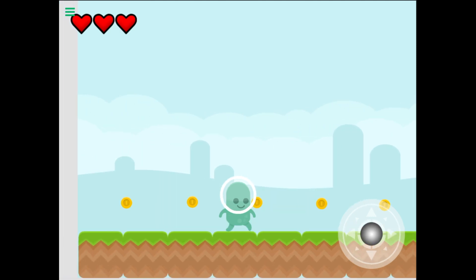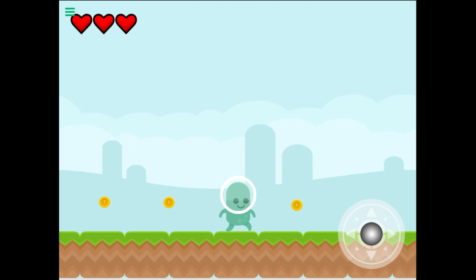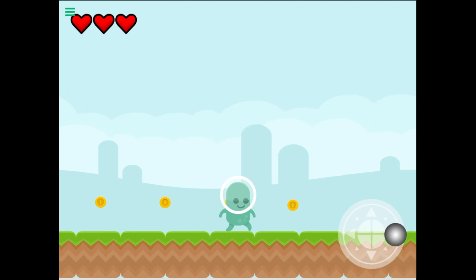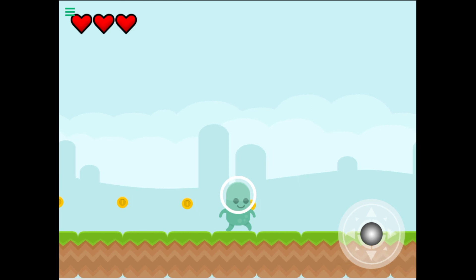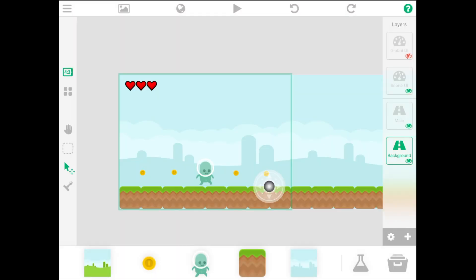Another important thing to note: as I'm moving, the screen follows the player, but the three hearts in the corner and the joystick don't follow as the screen moves. This is because those three hearts and the joystick are on the Scene UI layer. The Scene UI layer contains objects that stay on the screen and don't move even if you have Follow Player set.